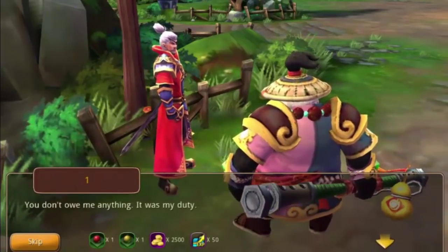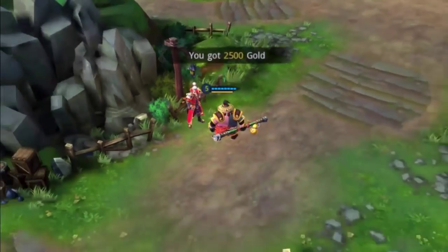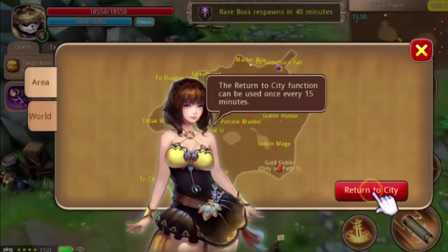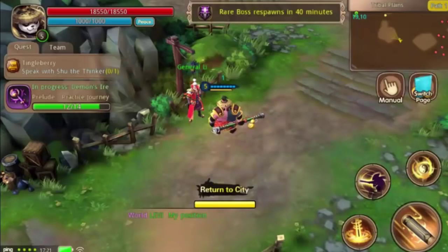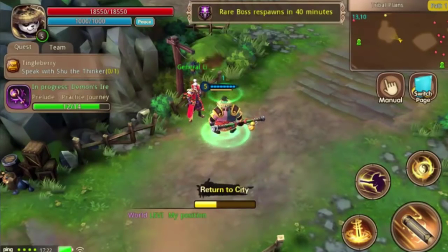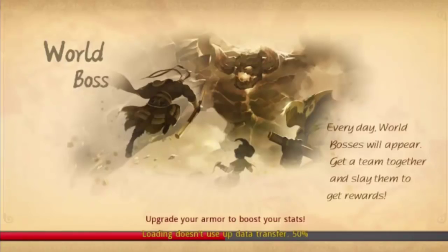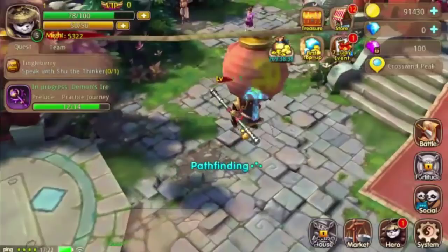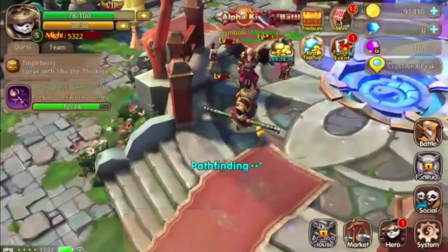Titus is dead - we actually killed him twice so he's double dead. Let's go return to the city. You can click on the map and select 'return to city,' and like it says you can only do this every 15 minutes. Go out, do your quest, and if you need to get back to the city quickly - bam, instant teleportation. You can do it every 15 minutes.